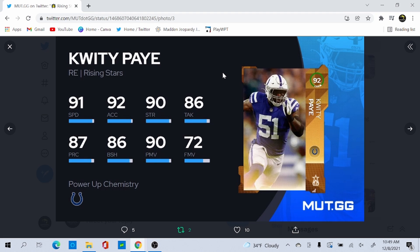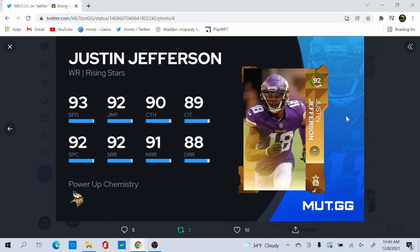Next we have Quinnen Williams — this card really reminds me of the Odafe Oweh card we got earlier. He's got 91 speed, 92 acceleration, 90 strength, 86 tackling, 87 play recognition, 86 block shed, 90 power move, and 72 finesse move. Finesse moves are low, speed is high — it's really similar to that Oweh card.